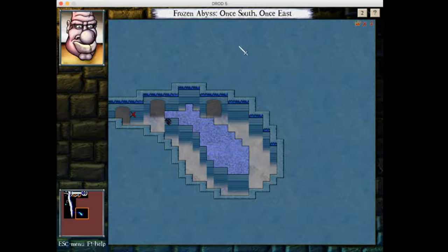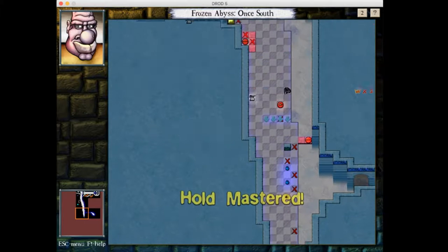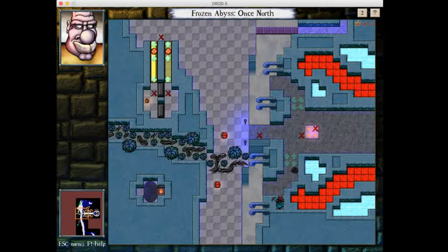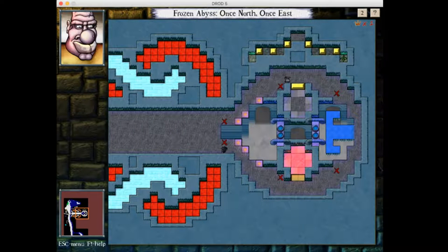I would have been able to skip one more room — for example if I'd used it to skip something like once south, once east, that could have saved me a lot of time, because this whole process didn't actually take all that long; it's only been a couple minutes so far. We can't escape the level like this though, so unfortunately we're going to have to turn back into a human in order to make off with our new rewards.